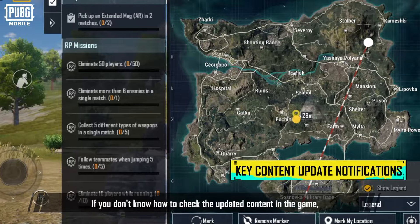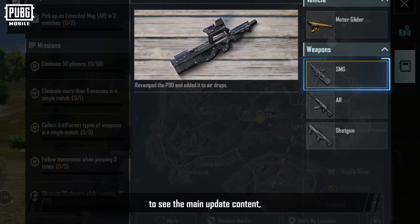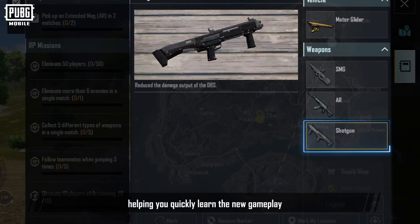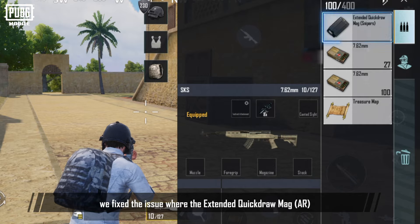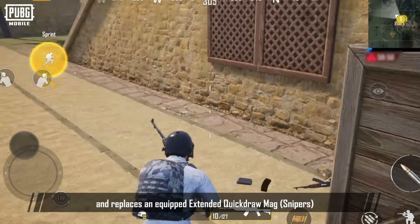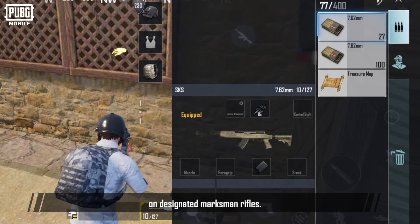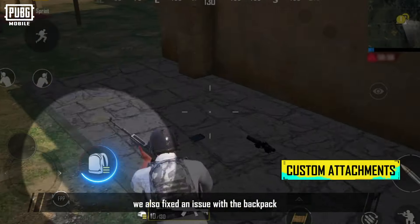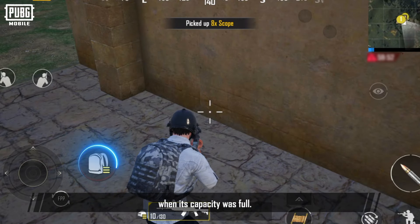If you don't know how to check the updated content in the game, you can check the Classic Mode minimap to see the main update content, helping you quickly learn the new gameplay. We also fixed the issue where the AR extended quickdraw mag gets automatically picked up and replaces an equipped sniper extended quickdraw mag on designated marksman rifles. Likewise, we fixed an issue with the backpack where it didn't automatically pick up the best attachments when its capacity was full.